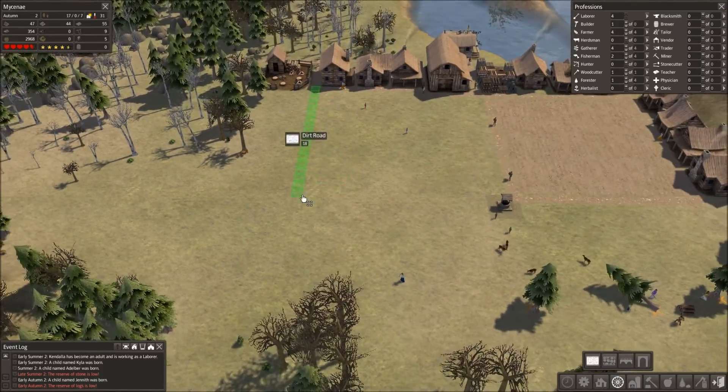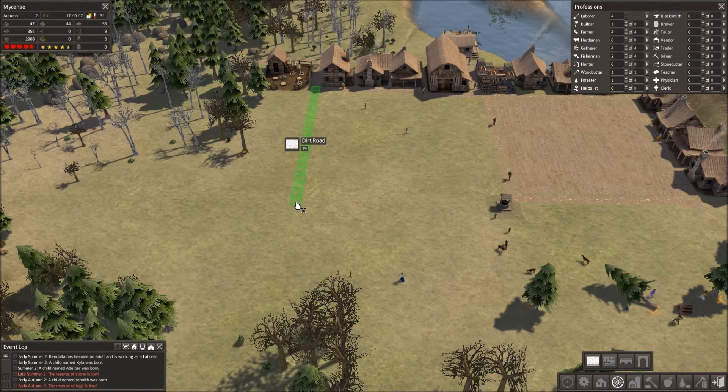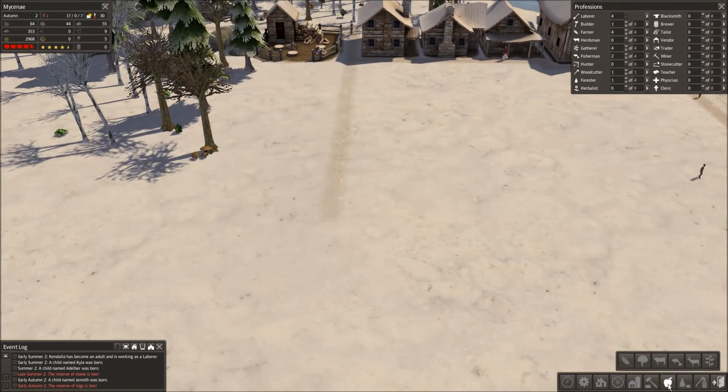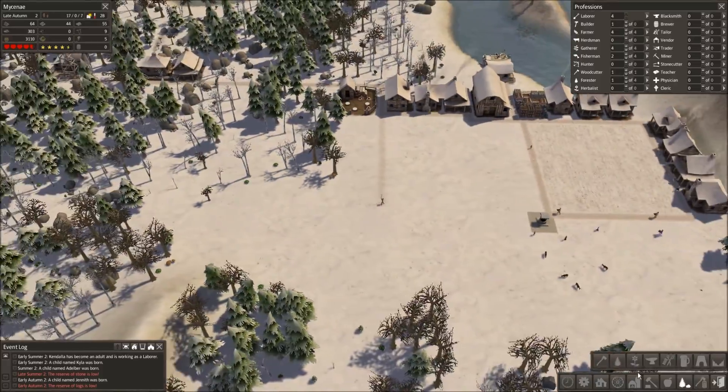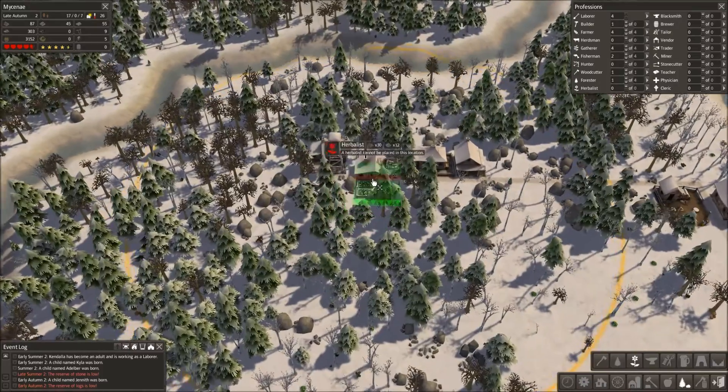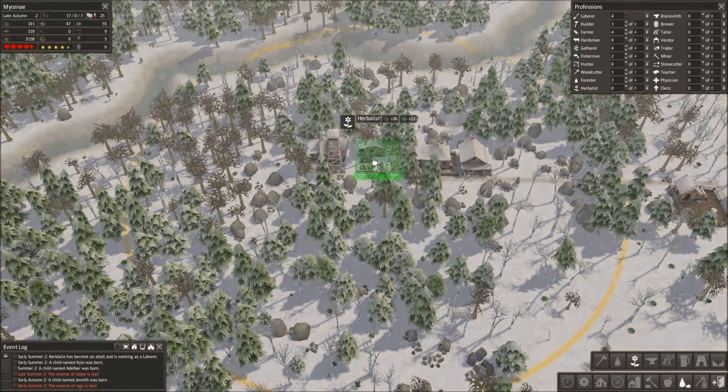Put the road down here — yeah, I'll just go straight down here. That makes more sense. The herbalist is one of those resources where you sort of want to have them out here.